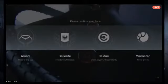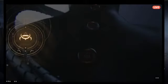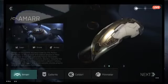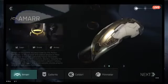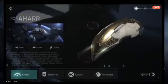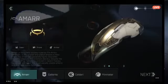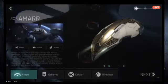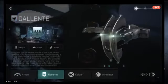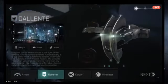You can click on any of the races and it'll give you a description and a little bit about its background and ranks. Each race has a different preferred weapon type and a different protection type — armor or shield — and you can see those abilities and focuses on the screen.